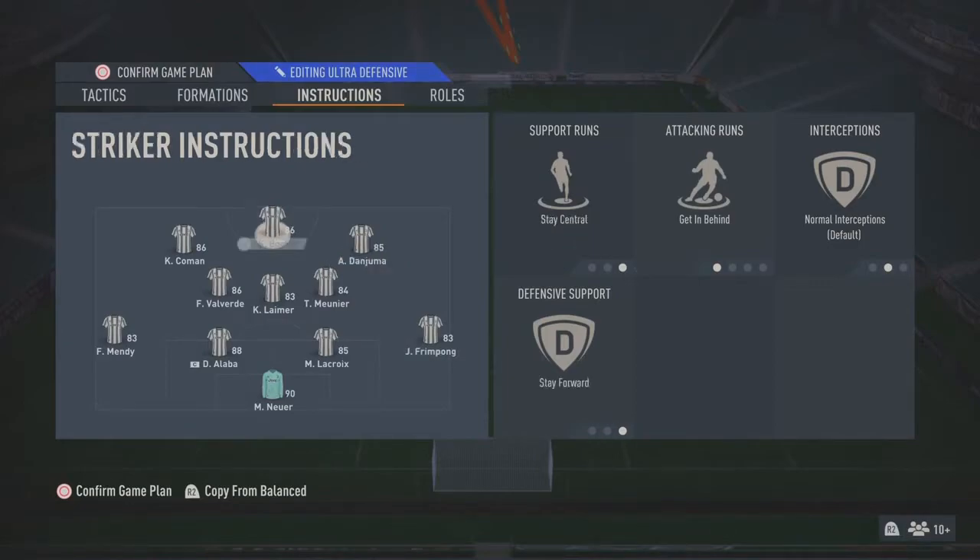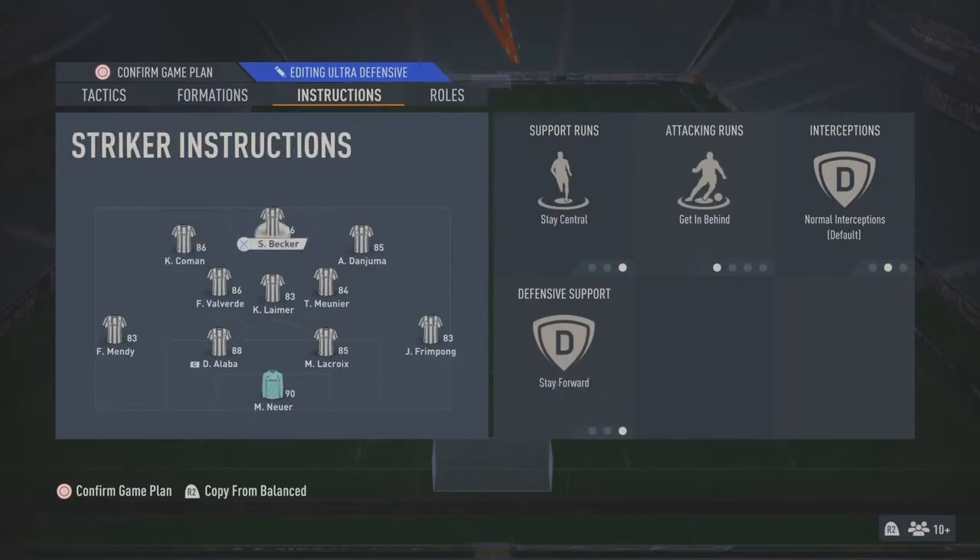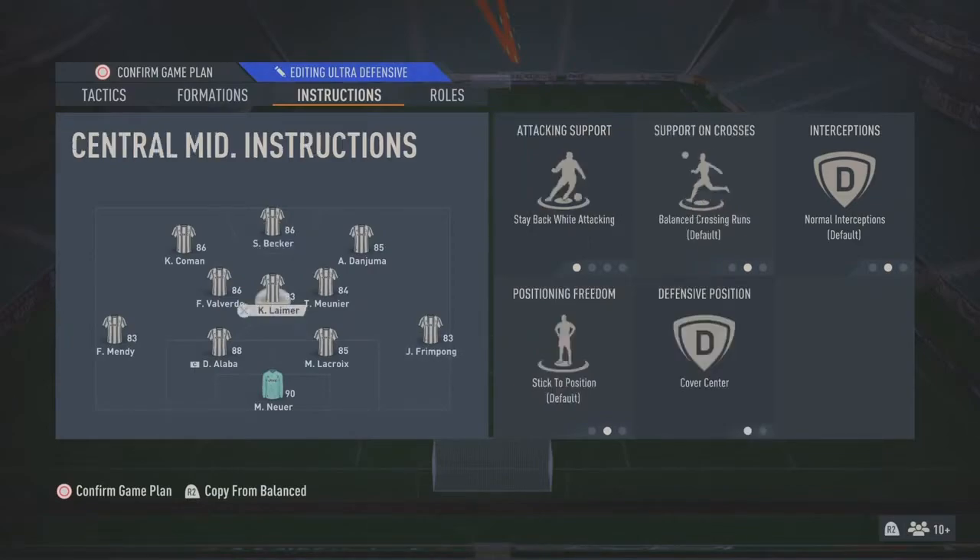The right forward is on balanced width, balanced defense, support, and getting behind. What this does is while coming back on defense he's going to tuck in next to Valverde, and then the midfield starts to defend as a midfield four. So Becker drifts a little more to the left and Danzuma drifts more to the left as well, so when you're on the counter you've got those two sitting at the front ready to do a quick one-two over the top, darting through and getting behind the defense.